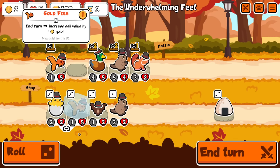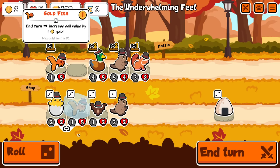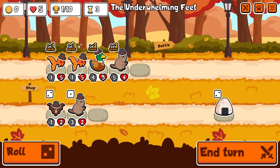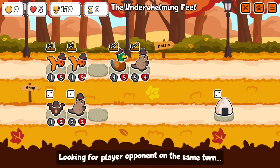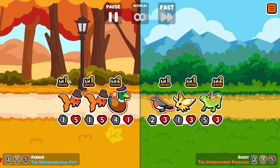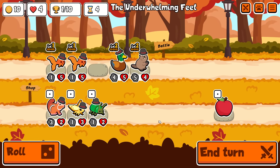It says 'increase sell value by two golds at the end of each turn.' I don't know if you combine them whether it combines the total value or not. If I sell chipmunk and buy this then combine later, I don't know how that's going to impact it. Goldfish seems really odd - I was hoping it'd be something where if you scale up loads of gold and level it up it would double the scaled-up gold, but I have a feeling it won't work like that.